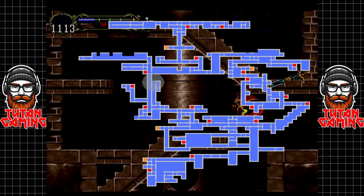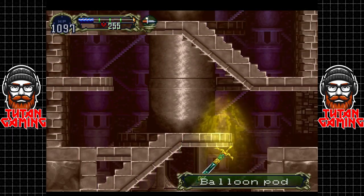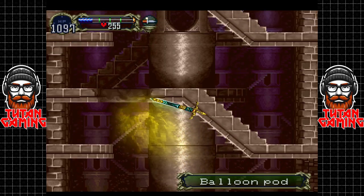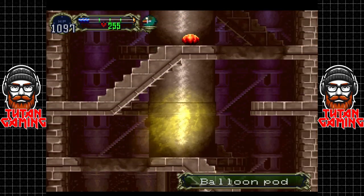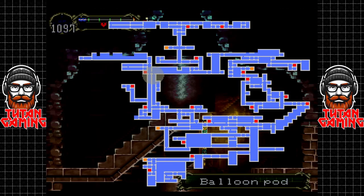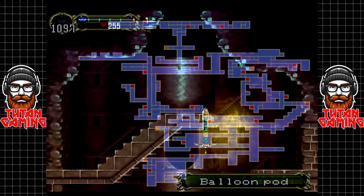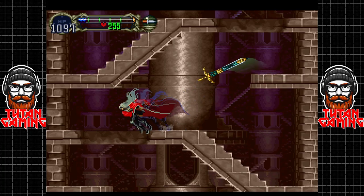This area is almost completely explored — we're gonna leave no stone of this castle unturned, at least as humanly possible. There we go, that's this area completely mapped out. Nice, let's get out of here.